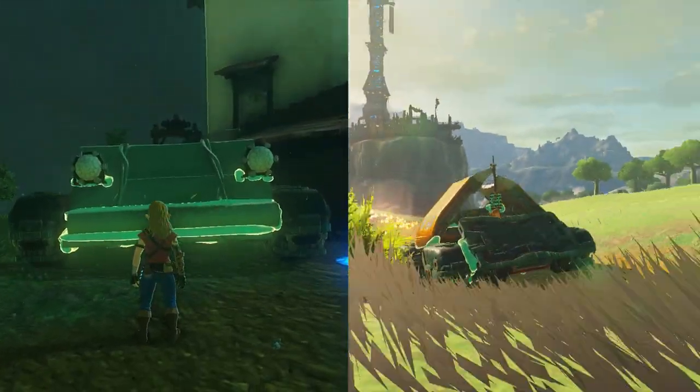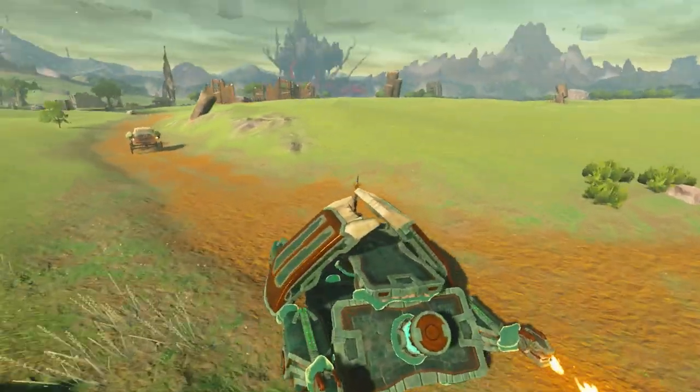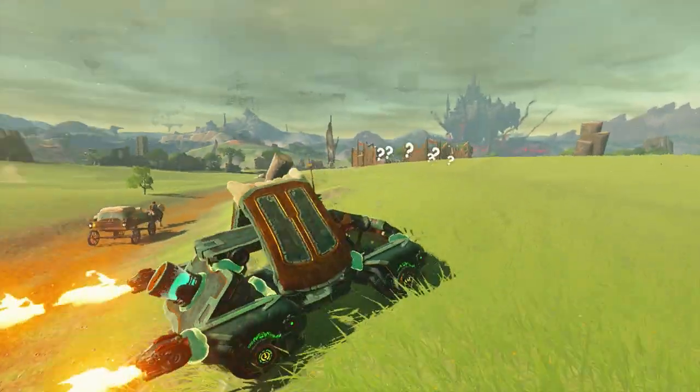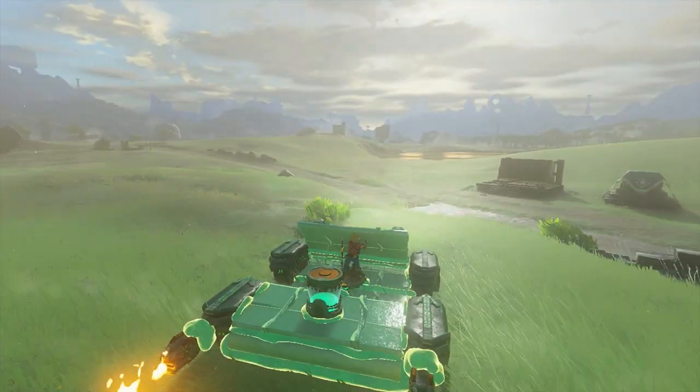We ended up having to choose between these two models, and while the Zonai DeLorean looked somewhat truer to the style, it was heavier, didn't go as fast, and we couldn't get the camera close enough to Link when he was inside, so we had to use the more generic one.